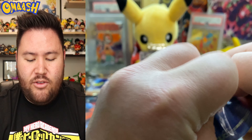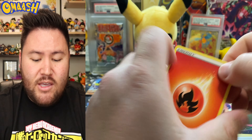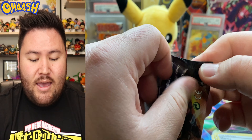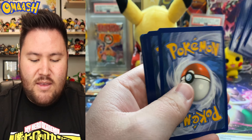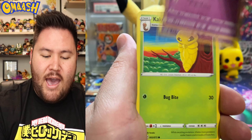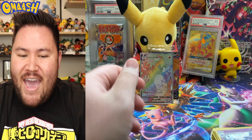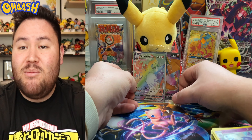Another big Charizard hunt is on its way! Regarding Shiny Star V, all the pre-orders are already swamped. Even the Japan side of things - which you don't see too often - they are raising their prices on pre-orders because everyone wants this new set. It's a Hidden Fates 2! Everyone's gonna go crazy for it. I have my friend over in Japan looking out for me, but we will see what happens. I will do whatever it takes for you, Omosh Nation! 14 packs in, and we got this bad boy - Charizard number one! I'm so stoked!